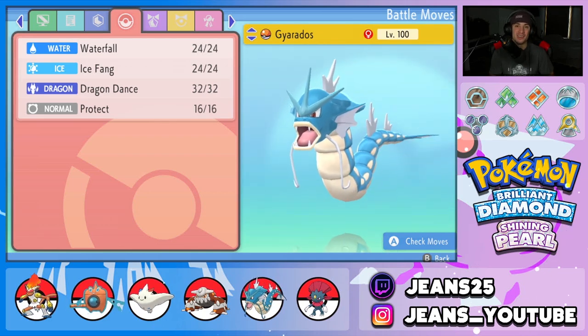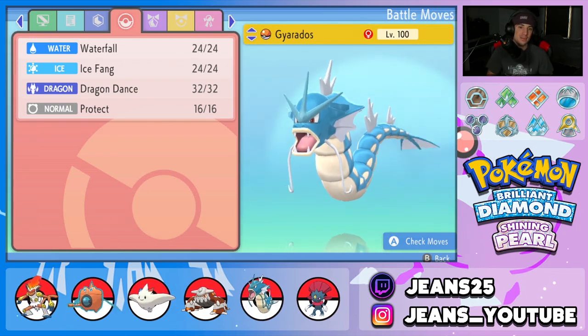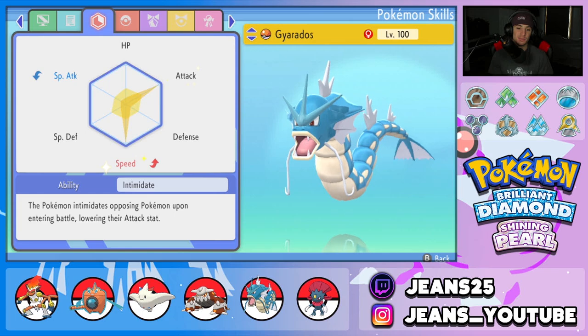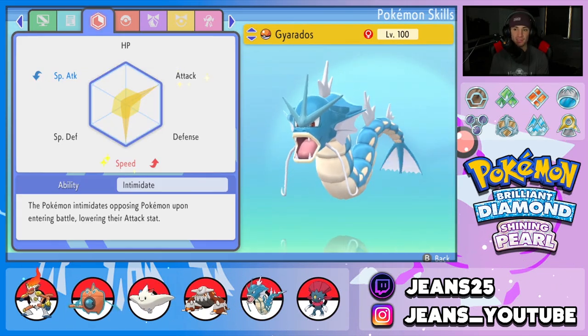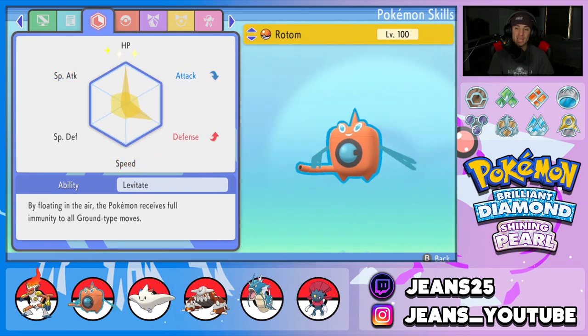Next pokemon on the squad is Gyarados — another great physical attacker. It has Intimidate ability and is rocking a life orb. Moveset is waterfall, ice fang, dragon dance, and protect. EVs are the same as Infernape — fully invested in attack and speed — and it's also jolly nature for that special attack drop and speed buff. Intimidate makes it just phenomenal in this game.